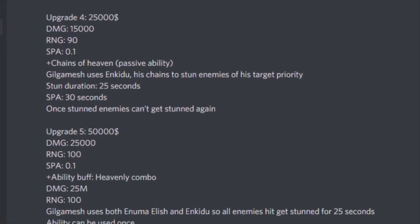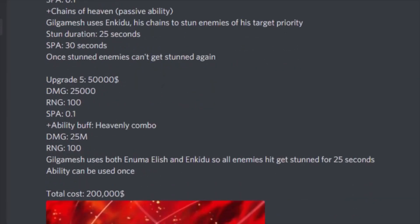Upgrade 5 is going to be 50,000 cash — damage will be 25,000, range 100, SPA 0.1. His ability gets buffed to the Heavenly Combo: damage is still 25 million but range goes up to 100. Gilgamesh uses both Enuma Elish and Enkidu, so all enemies hit will also get stunned for 25 seconds in addition to taking that damage. The ability can still only be used once.